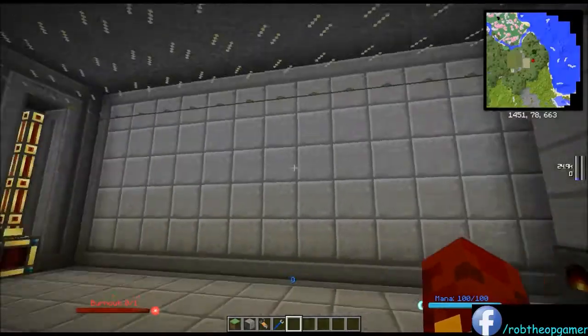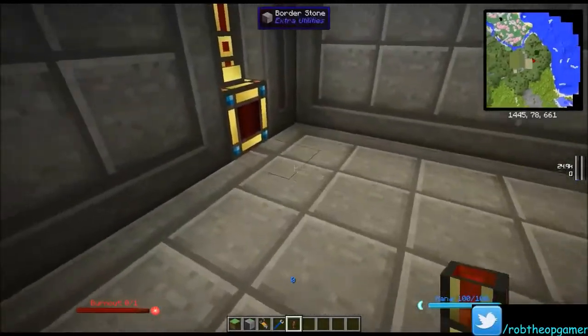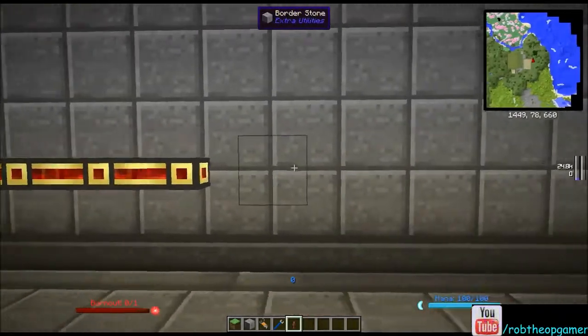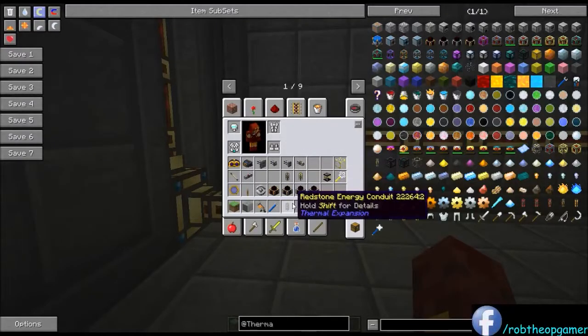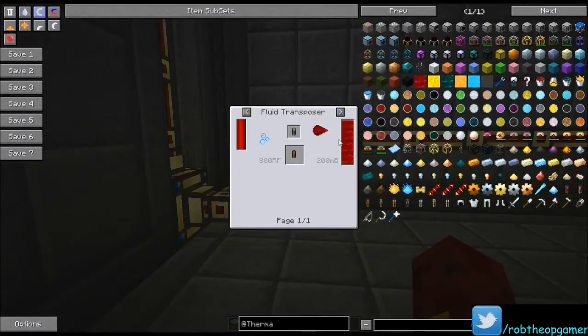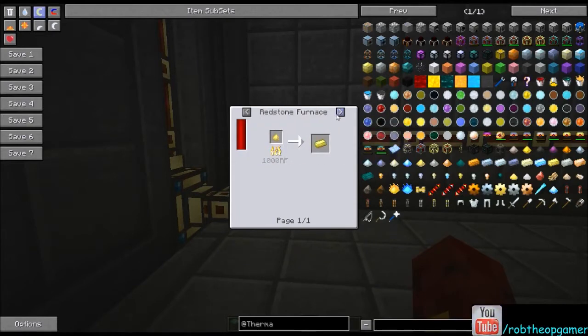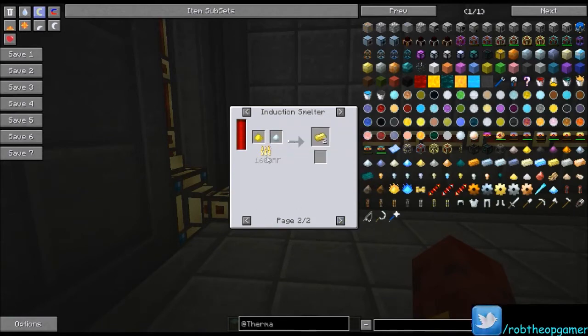Now let's get the Steam Dynamos set up. I'm placing nine of them along here. The Redstone Conduit is made by fluid-transposing destabilized redstone into an empty redstone conduit. The conduit recipe is two electrum and a hardened glass, getting you six. Electrum is one silver ingot plus one gold ingot in an induction smelter, getting you two.